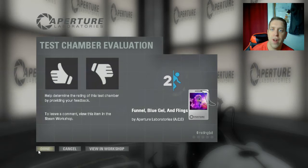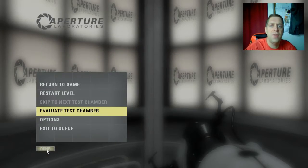What's going on guys, it's Noc. Welcome along to a brand new Portal video. Today I'm playing Funnel Blue Gel and Flings by Aperture Laboratories Ace. Brand new map on the back of his last one that we played the other day. So yeah, let's jump into the map and see what we need to be doing.